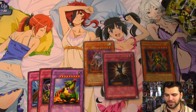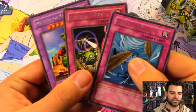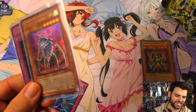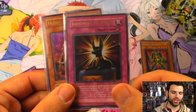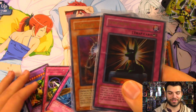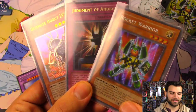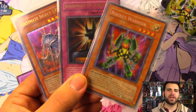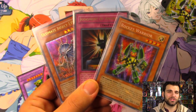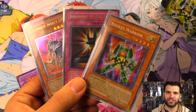For our recap from this beautiful classic 2005 tin: our rares are Dust Tornado, Covering Fire, and Master of Oz. We got two foils — Ultimate Insect Level 5 and Judgment of Anubis. Not bad! I think it's time to do another Battle of Egypt — I really enjoy doing that. And of course our Rocket Warrior — very cool, look how pretty he is. Thank you so much for watching — remember to subscribe and bell for more epic Yu-Gi-Oh videos. Stay tuned for some epic booster box battles coming up very soon. Simply Oh Lucky, signing out!